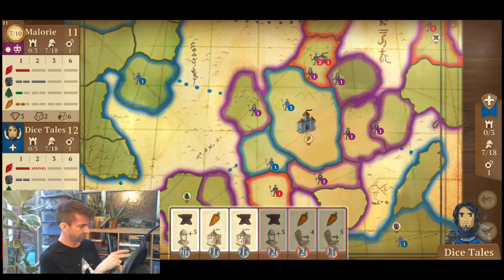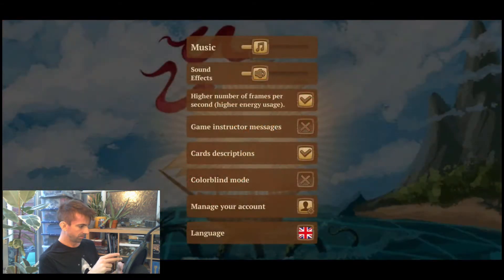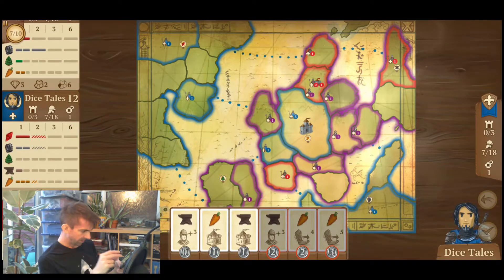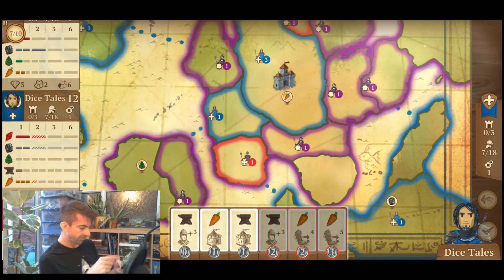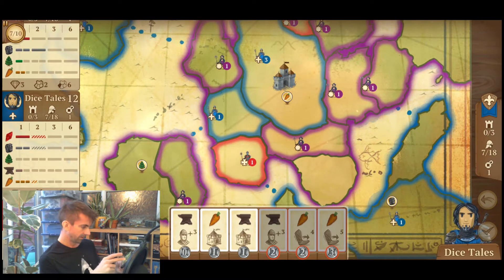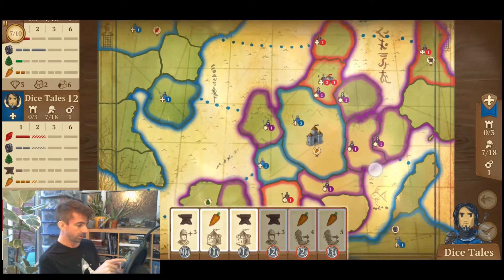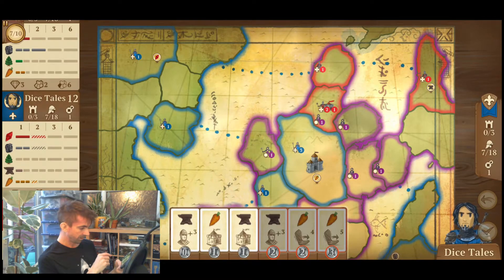Let me check the colourblind mode — I'll tick it and continue the game. It's put extra symbols on the pieces, so it's not just colours. I have a fleur-de-lis cross symbol, and purple has a sun icon. So there you go — if you're colour blind and can't see these colours, they've thought about you.